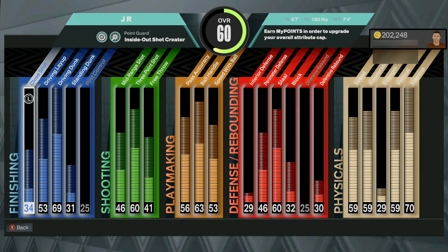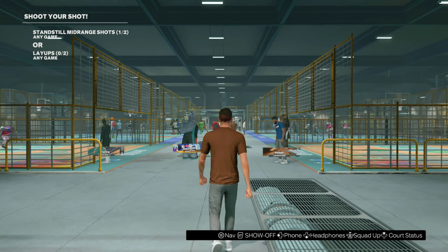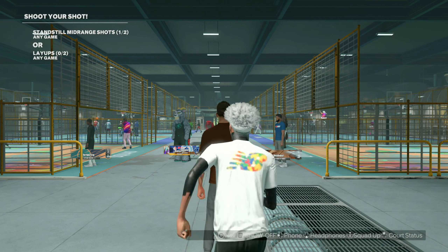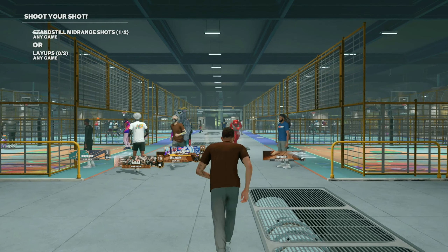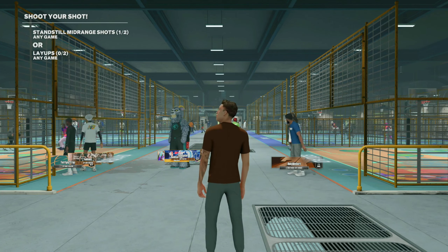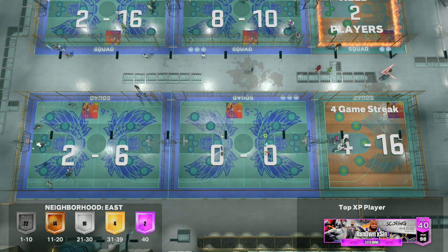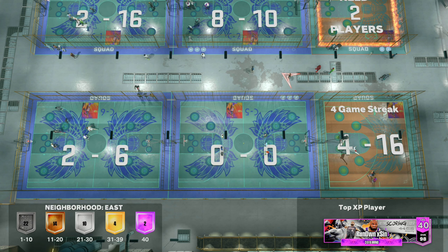I'll show you my VC before I do this glitch and after — you get around 500 VC each time and it racks up extremely fast. Before you do this glitch, make sure you have somebody you can join that is in the neighborhood. You can add somebody from the neighborhood, join from a community post, or use your friends list — it's completely up to you.